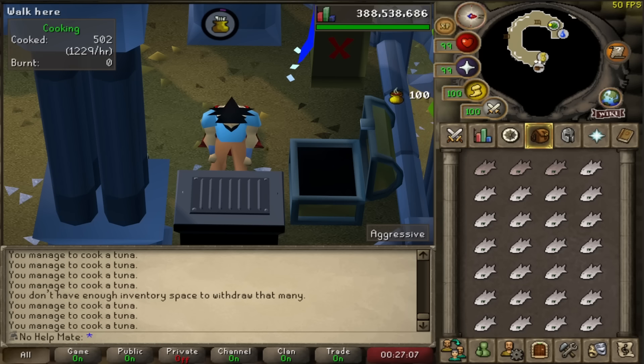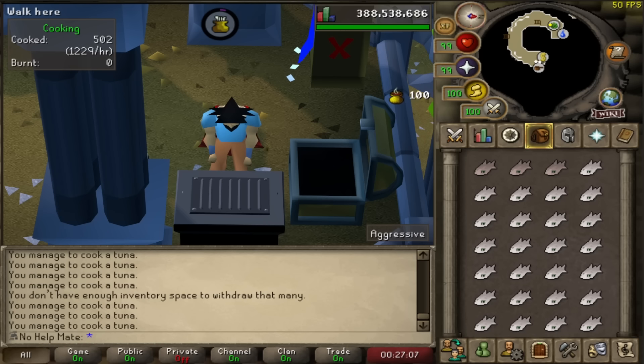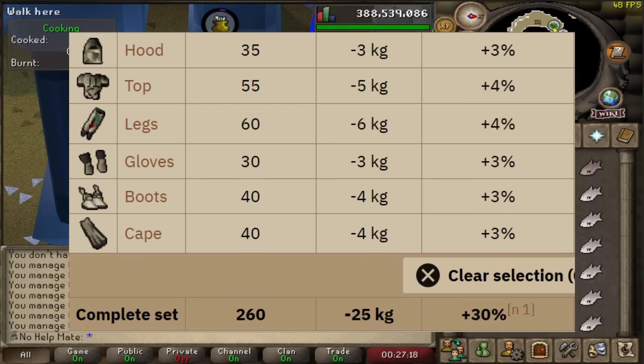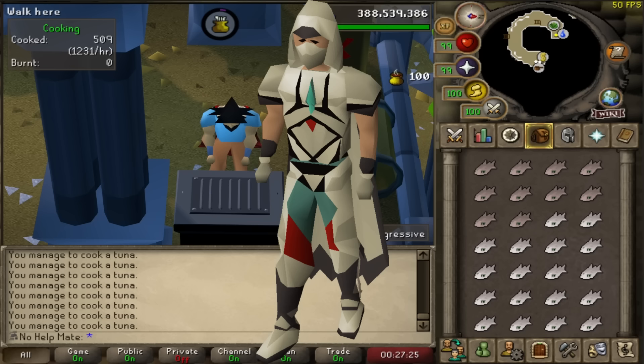The very first thing I would do on a brand new account is go right for my graceful armor. Graceful is really good armor — it reduces your weight and makes your run energy restore faster. It can be extremely helpful for running tons of quests early game and just getting around the map, because walking is very slow and you want to be running as much as possible.